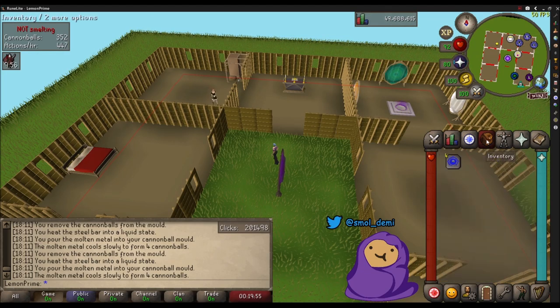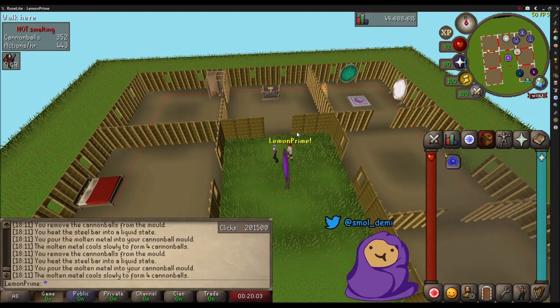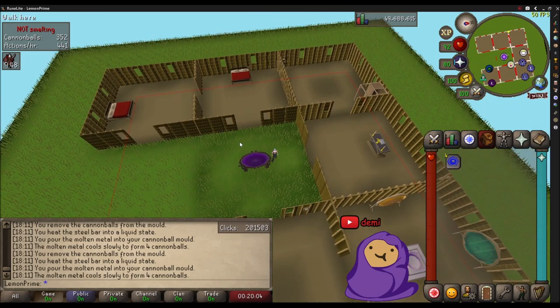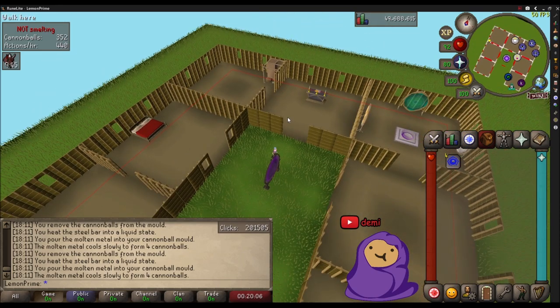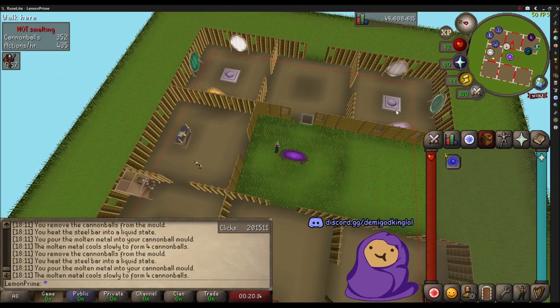Once you get 50 construction you have enough to make an altar so you can restore your prayer in your house. I just trained building larders and chairs, that was it. You get to 50, you can build an oak altar which lets you restore your prayer, and you can also set up portal rooms.